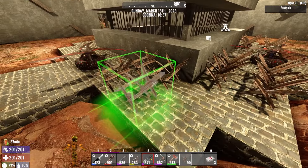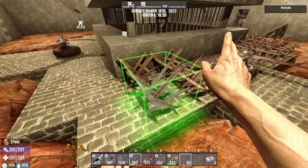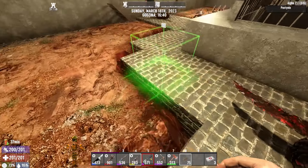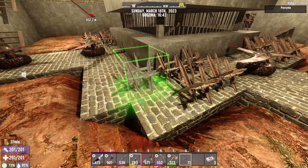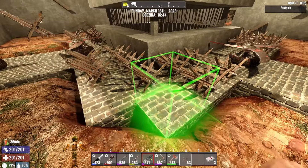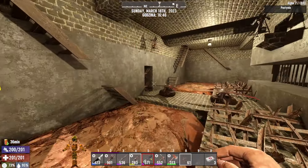I just realized that I accidentally locked myself inside and won't be able to get in without breaking the spikes or building a ladder on the side wall. But it doesn't matter — that's a problem for later. For now let's surround it this way. I'm not placing spikes on the ground yet because I don't know if I'll have enough blocks. If I do, I'll replace the earth with something more durable.